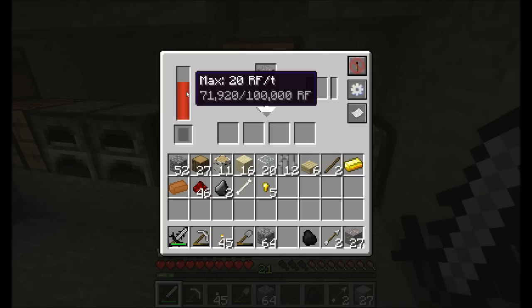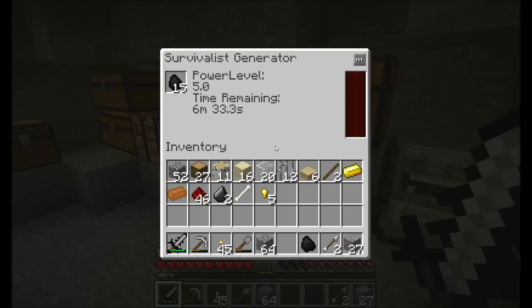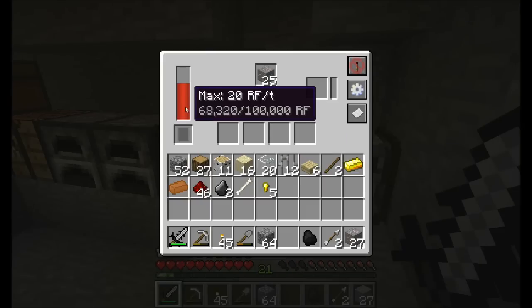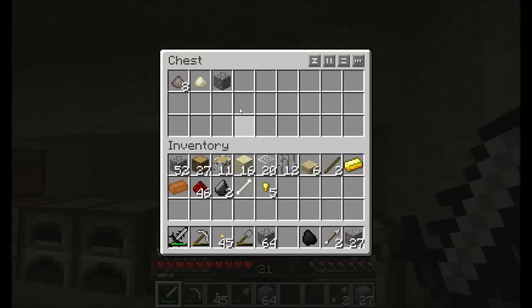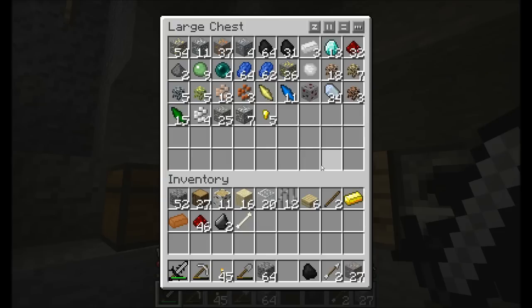Right now it does tell you it's using 20 RF per tick. If I wanted to keep a steady balance between how much energy I'm creating and how much I'm using, I would need four survivalist generators at five per tick to handle the requirements. But because we have this internal energy buffer, I'm not going to worry too much about it. We're going to upgrade to a better process in the near future. For now, I'm getting my iron powder, and occasionally on a low percent chance I'll get some ferrous, or some cobble, or maybe some tin. We've got some basic ore doubling.